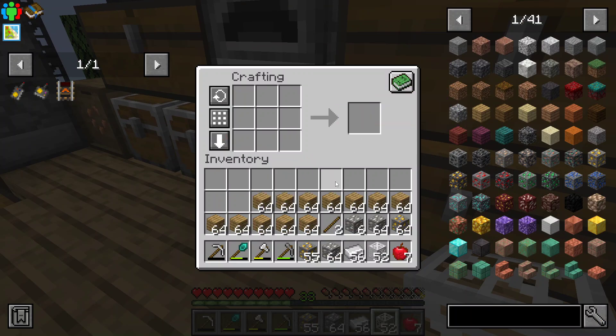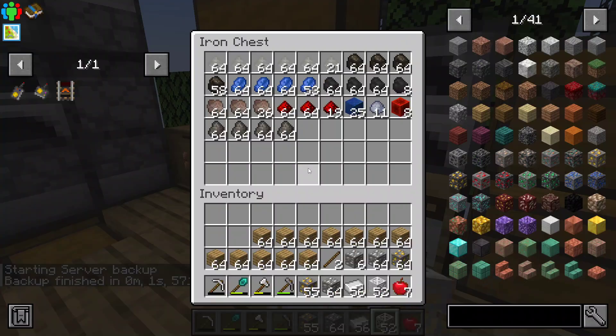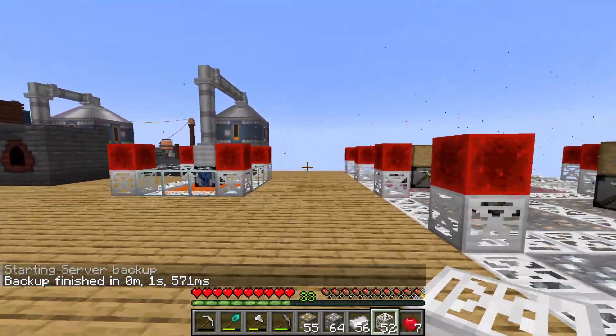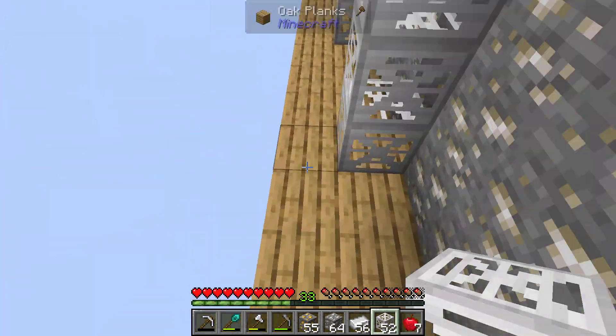That's a lot of wood, probably more than we need. We're just going to keep going with redstone caps — we'll switch when we get a significant upgrade, maybe electrum or diamond or something. Is that the edge? That'll work.